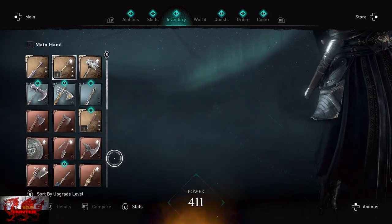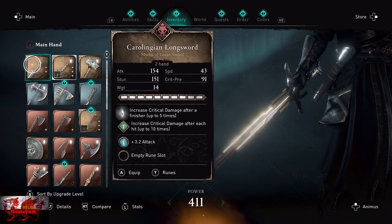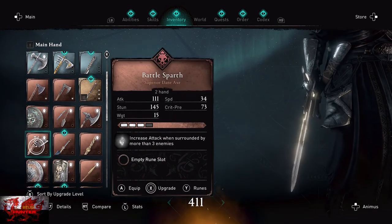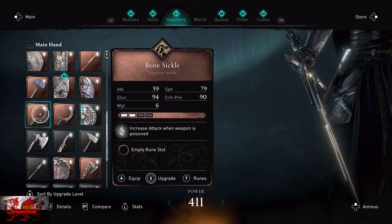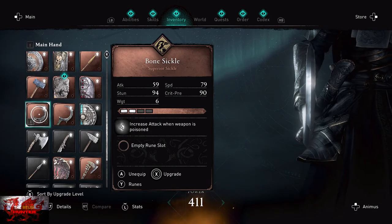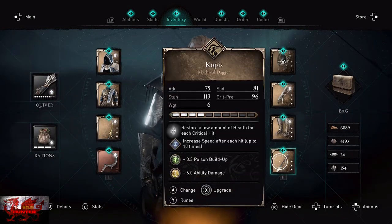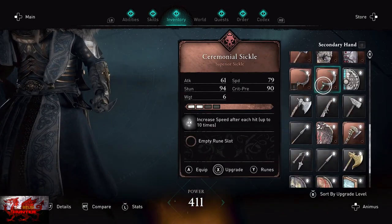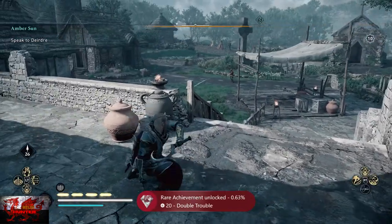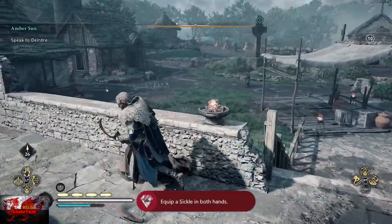When you're ready, go into the weapons menu and find both sickles. If you've got a lot of weapons it may take a little bit, but there they are — they kind of look like Captain Hook's hands. Just equip both sickles, one in each hand, and voilà, that is what unlocks the achievement.